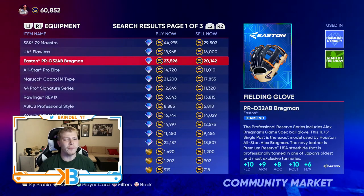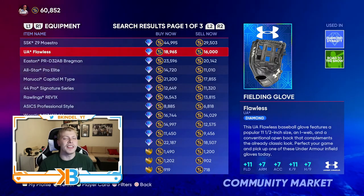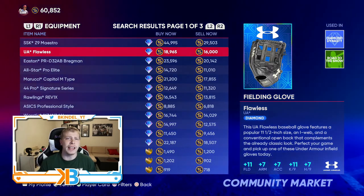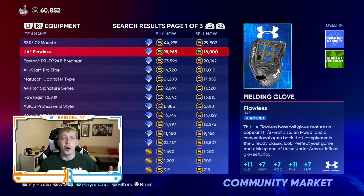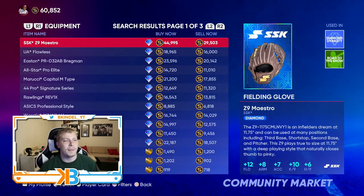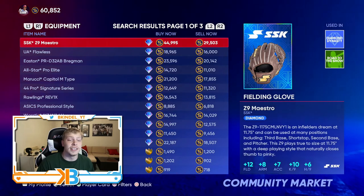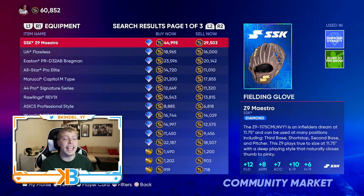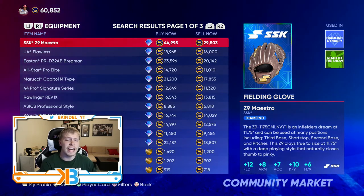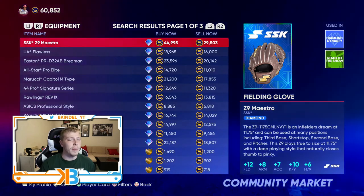Moving on, we've got a little bit of fielding. Unless you're a nut job who plays without a glove, you want a good glove that gives you a ton of fielding. If you're like me, when you're grinding up your CAP you don't do any defensive moments, so you get no fielding attributes — it's all based on equipment. The Mostro is a great one: plus 12 fielding, plus eight arm, and plus seven accuracy. And if you're a pitcher, plus 10 Ks per nine and plus six hits per nine. It's going for about 30K sell now, so it's pretty expensive.